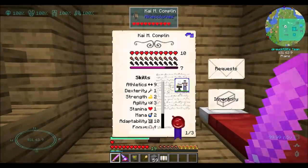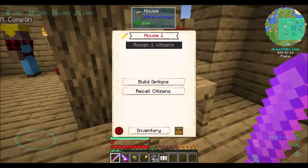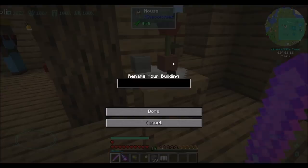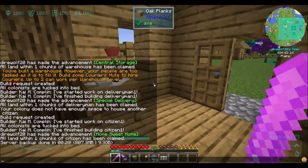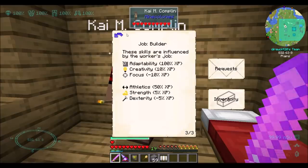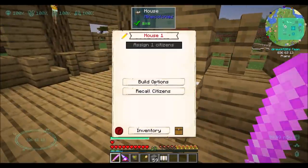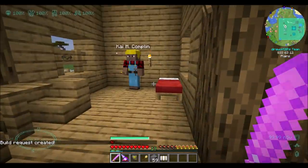One person can live here. Housing assignment is automatic, which is fine with me. The assigned citizens is grayed out. I can rename the building — that's kind of cool. Is it designated automatically? I might want him to upgrade the house so it can hold two citizens. Let's upgrade it — build request created. Alright Kai, do your thing.